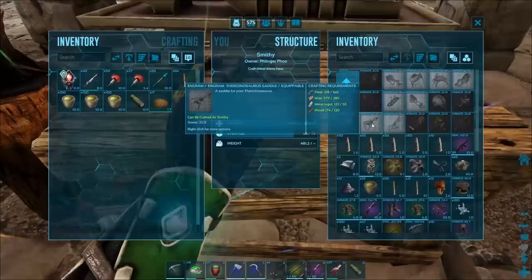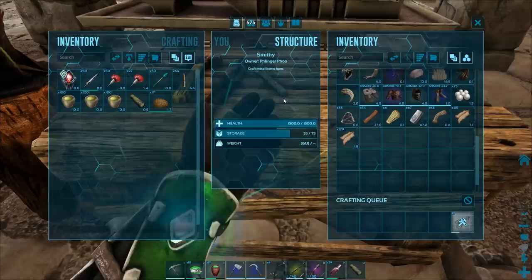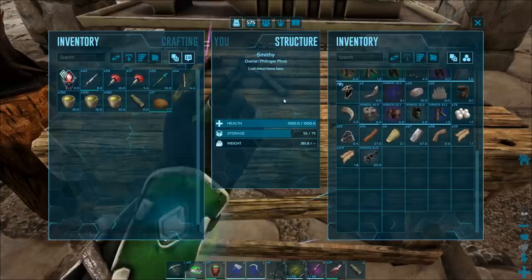So it's just 160 fiber, 285 hide, 55 metal ingots, and 120 wood. There we go. Let's grab this sucker and head back down there, put the saddle on the guy, and then take him out. I'll show you kind of what all they can do, because they can really do just about anything.